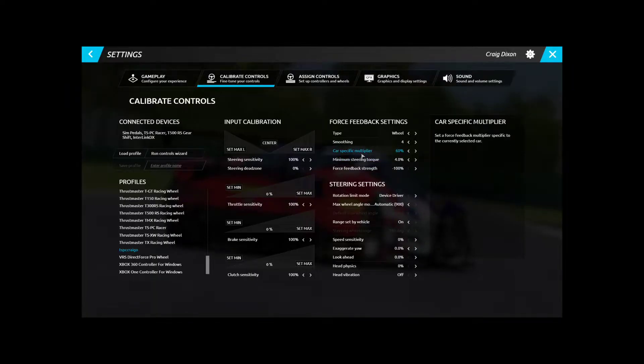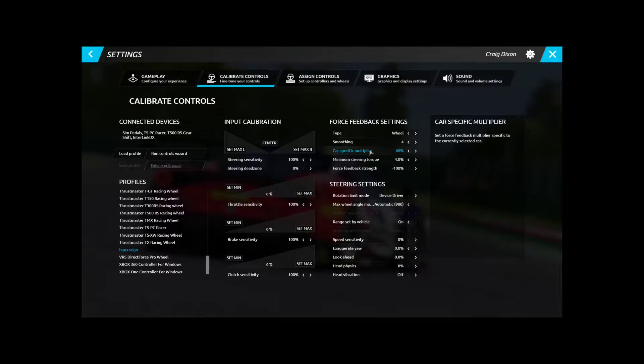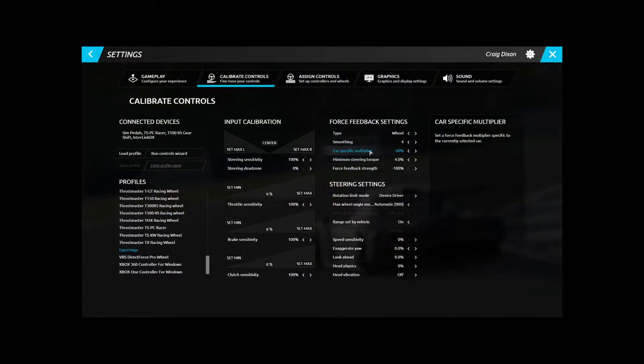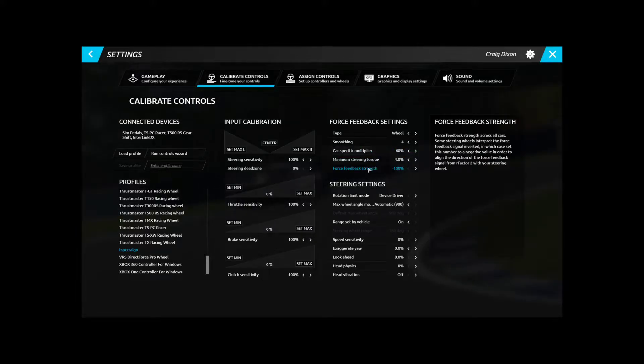The biggest thing is: every car you hop into, you have to change the force feedback for it. It will remember it after you've changed it the first time — for that car and that skin. So if I go into Gizzy's car it remembers it, but if I go into Wincup's car it'll be back at 100. I've found 60 seems to be the sweet spot for all the V8 Supercars.